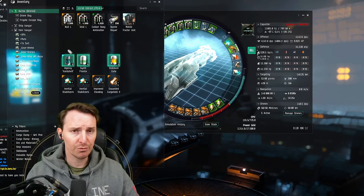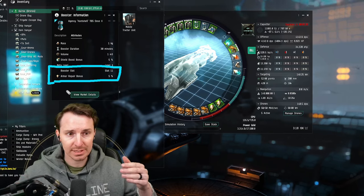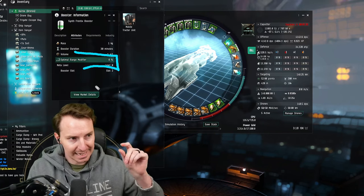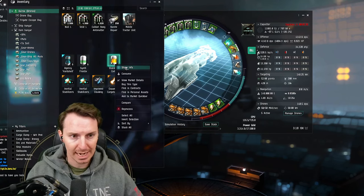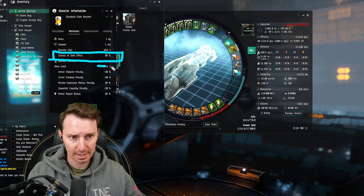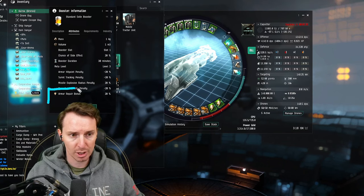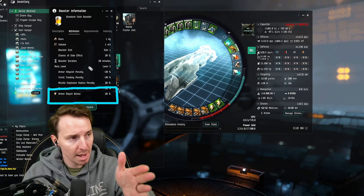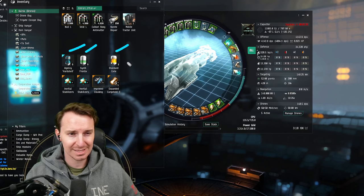First let's talk about consumables. The moment you find your first site, you're going to pop an Agency Hardshell and a Frantics booster. The Agency Hardshell increases the armor rep bonus by 5%, and since active tank is your only defense, this is massively important. The Frantics booster increases your optimal range by about 6% — since you're using blasters, getting that little extra range is do or die. The final booster is an anti-gank booster — your oh-crap button. It has a 20% chance of side effect where you lose maximum HP, but regardless it gives a 20% bonus to your armor reps. You're going to bring 3 to 5 base boosters and 2 of these anti-gank measures, just in case.